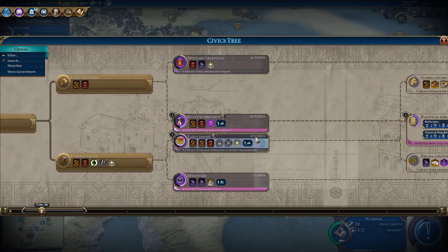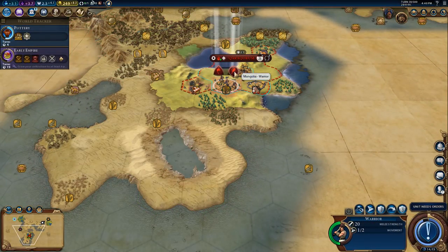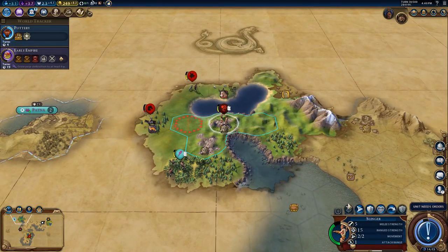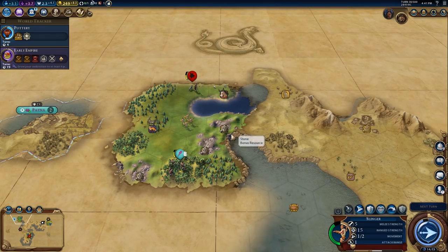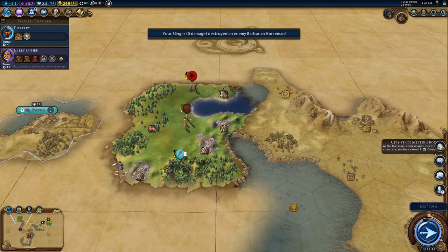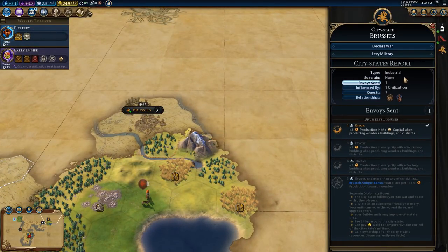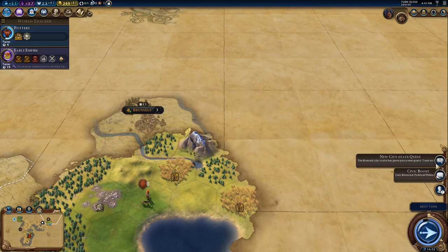Meet three city-states - we're going to rush towards that. Let's do that and see if we can build a specialty district super quick. Boosted archery! City-state meeting bonus with Brussels - what are we going to get from you? Plus two production in the capital when producing wonders, buildings or districts.